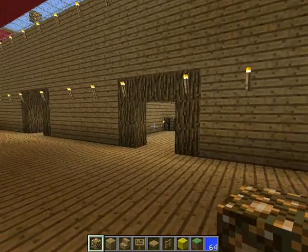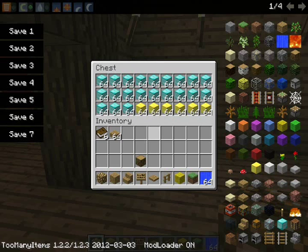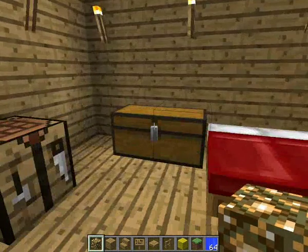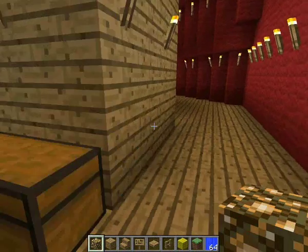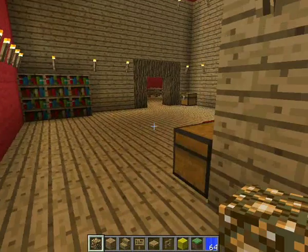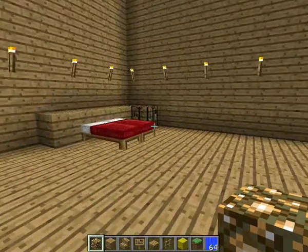Anyway, upstairs there are two rooms. In the first room there's a bedroom with some nice goodies like diamond and gold and stuff. There are also compasses — I'm not too sure about the compasses — and some golden nuggets with a bathtub.